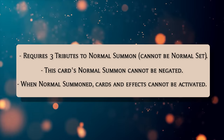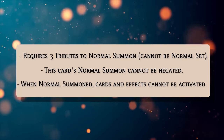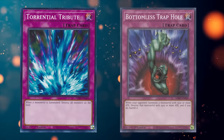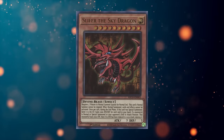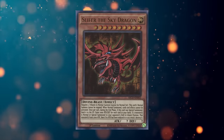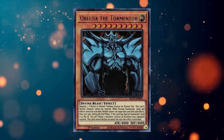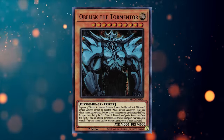Two of these are protection effects, and that's wonderful. There aren't too many cards that can negate normal summons besides the Solemns, but there are a lot of cards and effects that your opponent might want to activate when a God card is successfully normal summoned. Remember, you need these protection effects because you have to tribute three monsters to bring out the Egyptian Gods, which is a lot more than your average monster asks.